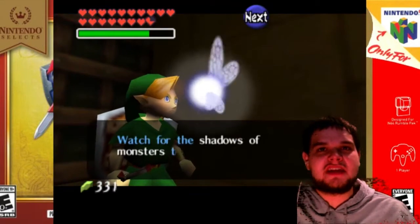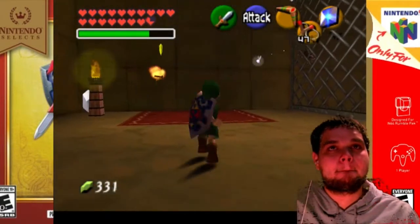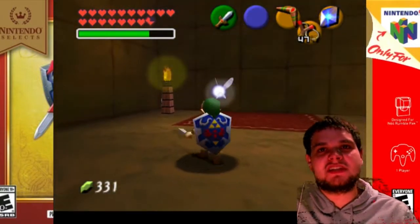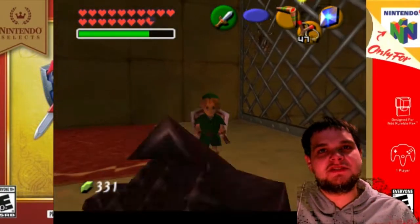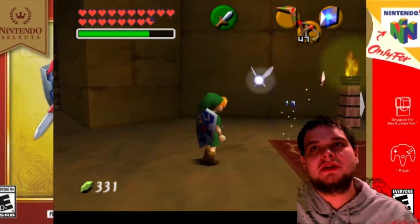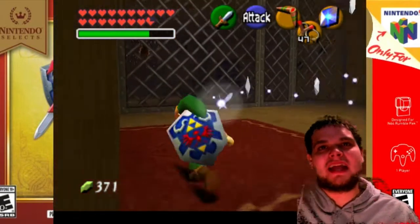Watch out for shadow monsters hanging from the ceiling! Okay, Navi! As you enter this next room, you better watch out, because there is a wallmaster about to grab you. If you don't avoid it, he will take you all the way back to the beginning of the dungeon.